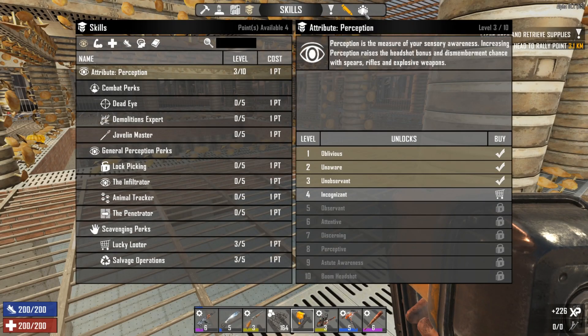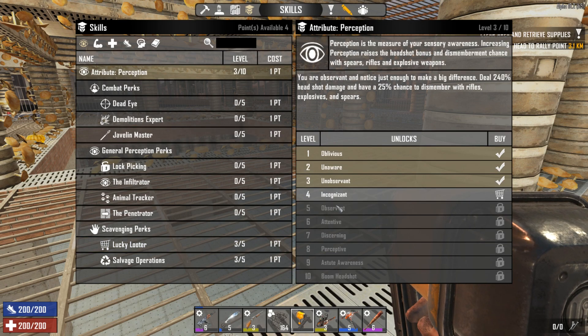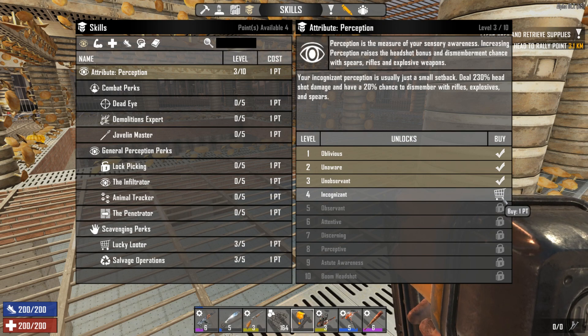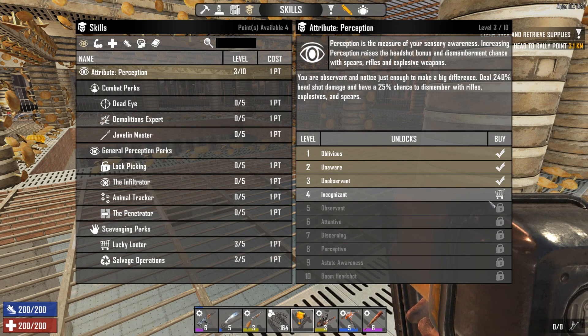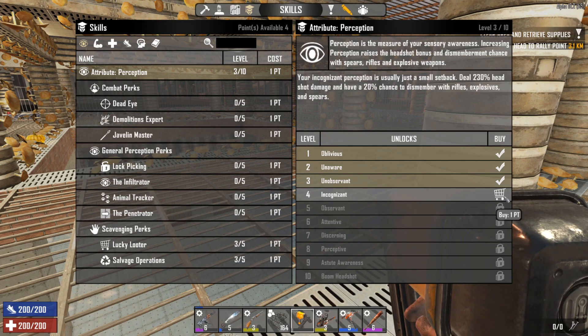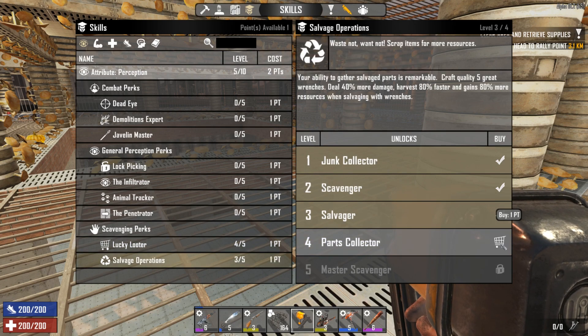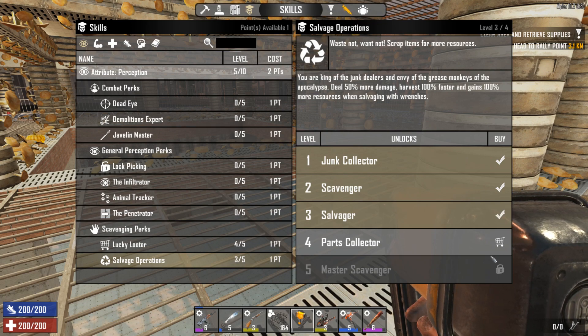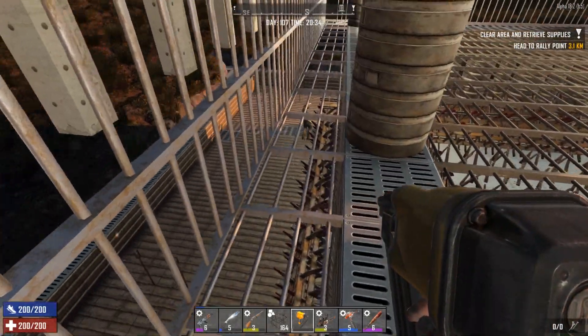I hear a screamer — they just keep coming and they just keep dying. We did just level up again: we have four skill points available, I'm at level 101 now, game stage 242. We're gonna go right into Lucky Looter because I need to start getting some good stuff to keep up on my ammo, especially in 18.3 once it comes to stable — they made it more expensive to make brass casings out of trader brass. We'll also put some points into Salvage Operations because it really helps with getting all the parts we need.